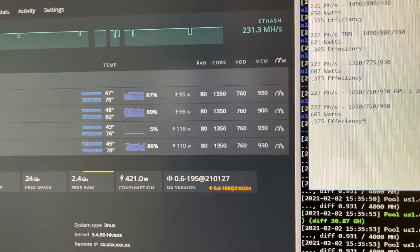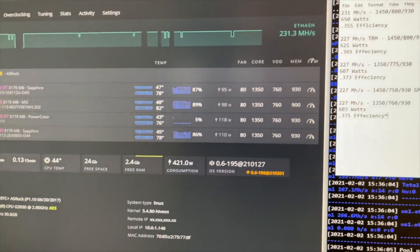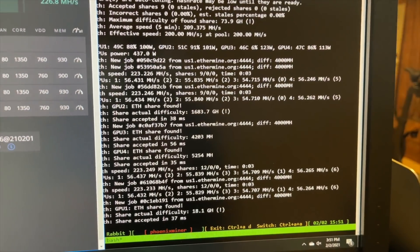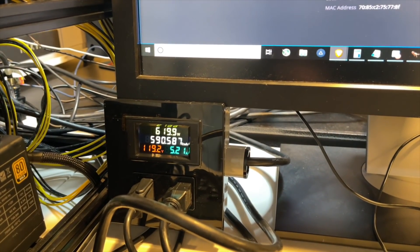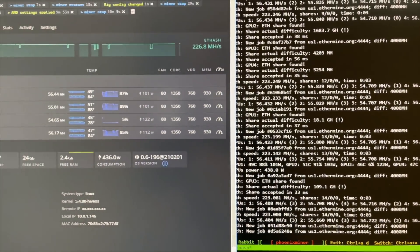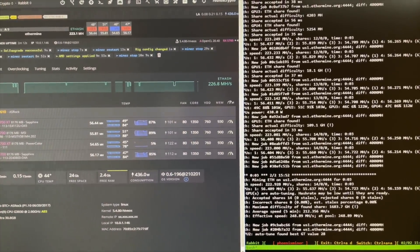I guess the only thing left to do is prove that it's the miner itself and not the overclocks. I'm going to switch back to Phoenix Miner, leave all these overclocks exactly the same, and see what kind of hash rate and wattage we get. Phoenix Miner is up and running. It's been running for a few minutes so the GPUs have settled — we're running around 223 mega hash, which is already lower performance than we were getting with Team RedMiner. Our wattage is about 616 to 617 watts at the wall.